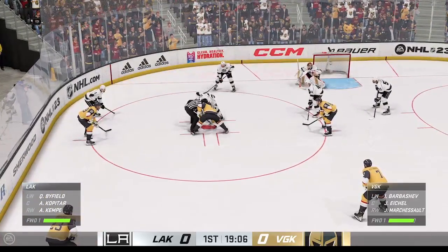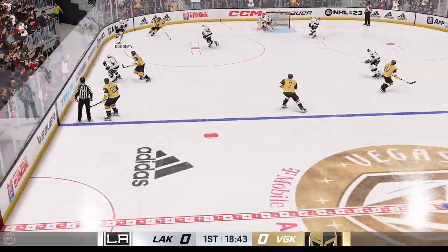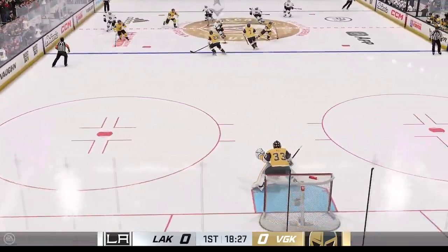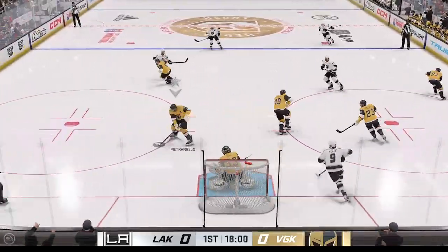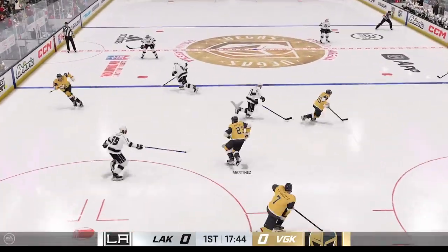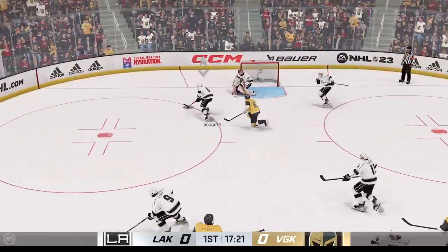Still looking for our first goal. Los Angeles takes possession off the draw. Great poke check on the reach, keeps hold of the puck. Through center along the wing, stays with it. And he gets just enough of it with the glove and keeps it out. And now it's grabbed by Martinez. Vegas takes it across the line. You'll need more than that to beat him.